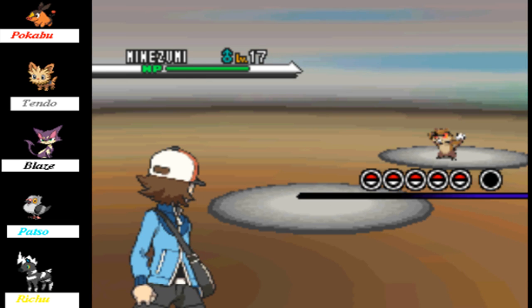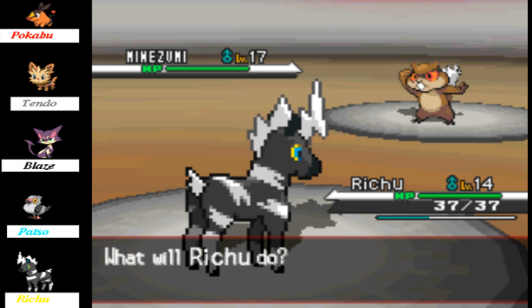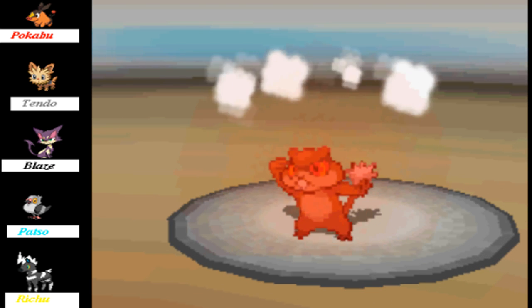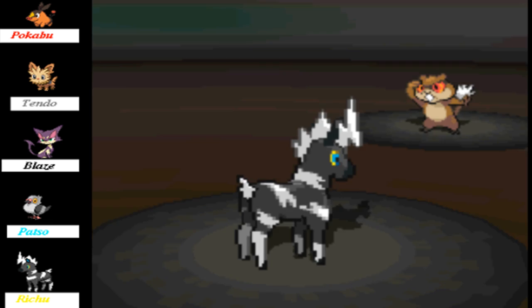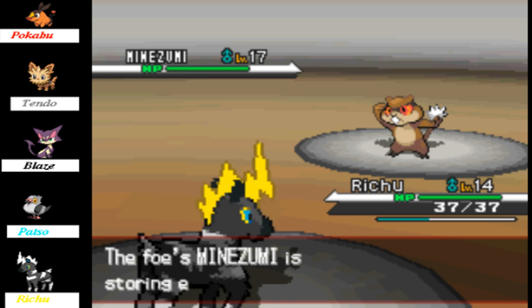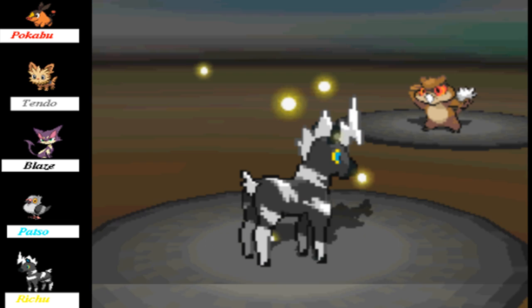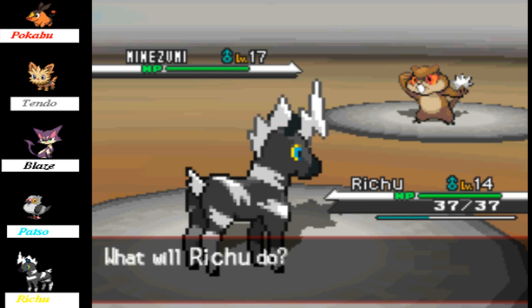Mine's Zumi, level 17. Oh dear, this could be a challenge for our Raiji. If you use Bide, I use Charge. Let's just keep using Charge, because then he can't attack us back but we're going to do great damage to him — very big damage. That should defeat him. After using Shockwave after this, should be done and this trainer completed.